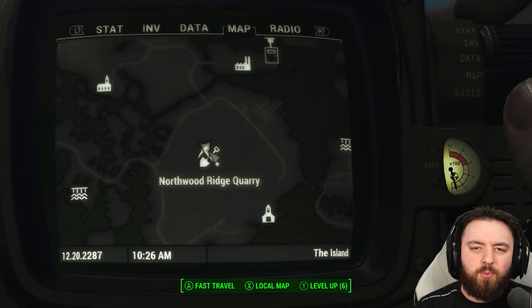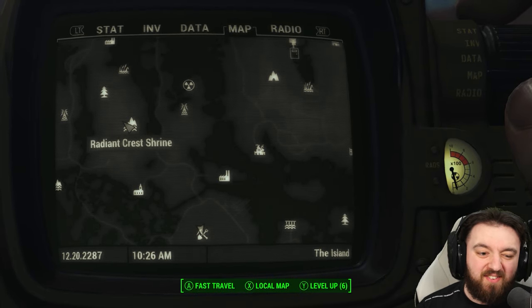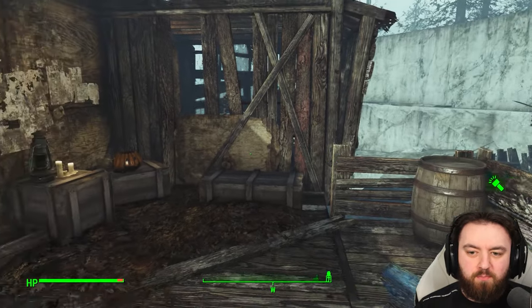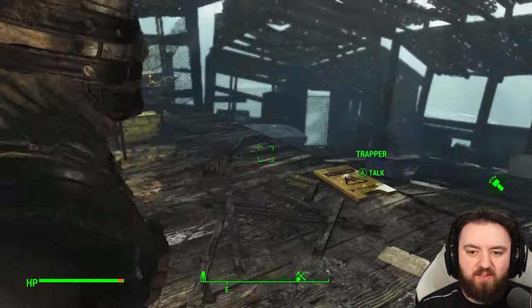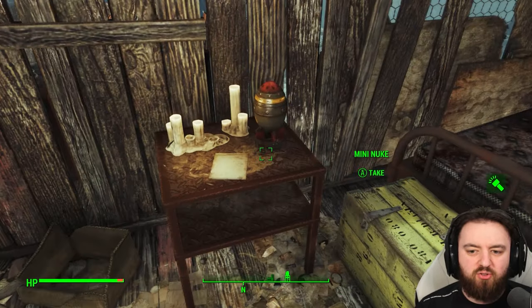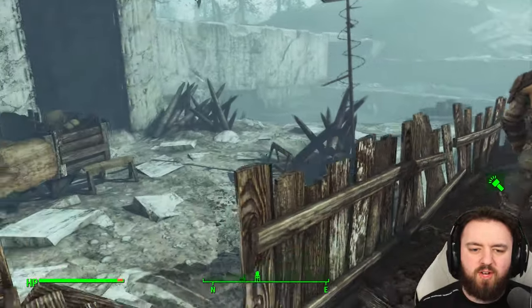Next, head over to Northwood Ridge Quarry, just south-east of the Radiant Crest Shrine. Once you get into the main shack — the trapper one — just find the mini nuke over here. You can also find the Northwood Quarry note if that's something you're looking for.